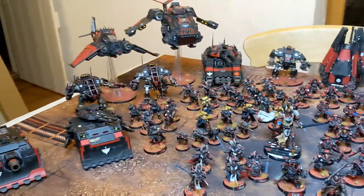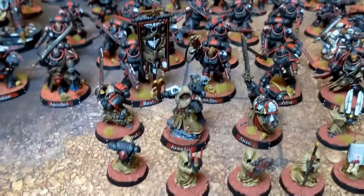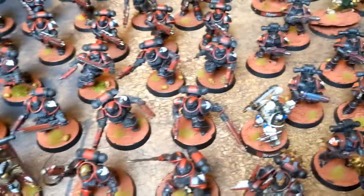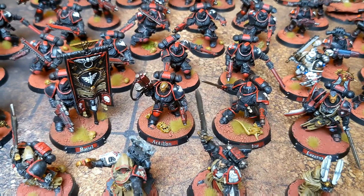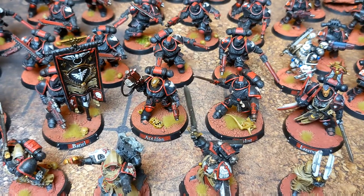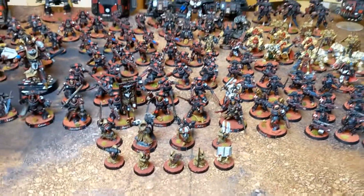There it is — 10,000 points of Dark Angels. I just want to say thank you to Merck's Terrain Relics, Mark, for making all these things. He's made these models and all the nameplates — you can see them dotted around all the characters. All the HQ and individual ones like the Apothecary and the Ancients have all got nameplates. All the Deathwing have got nameplates. Chaplains, all the guys along the front. A part of me is tempted to nameplate the entire army but that's a big project. It would be cool and it does really add something, but I've got to think of a lot of names — I'm running out of names with the guys I've already got.